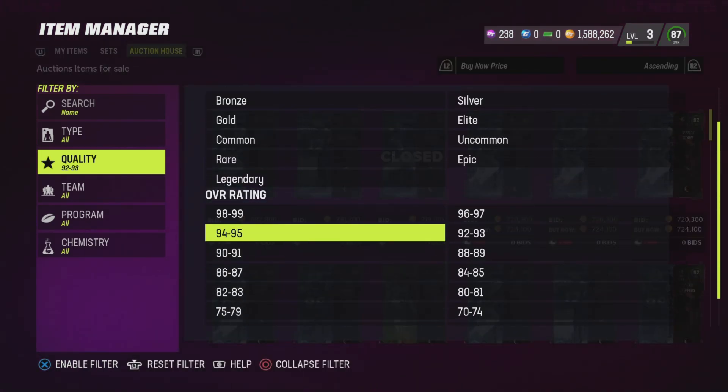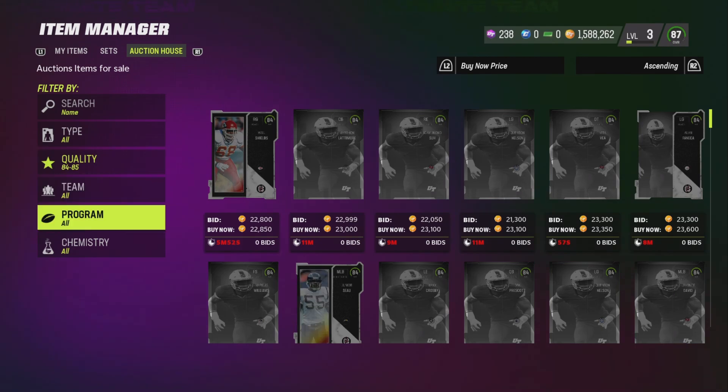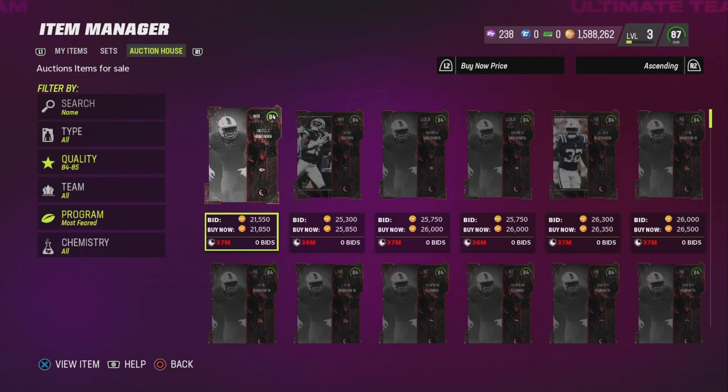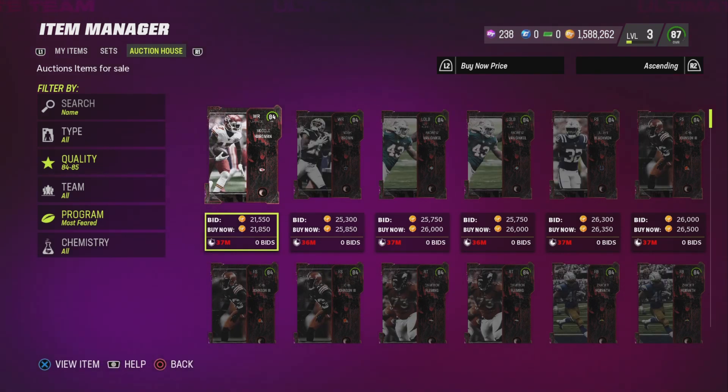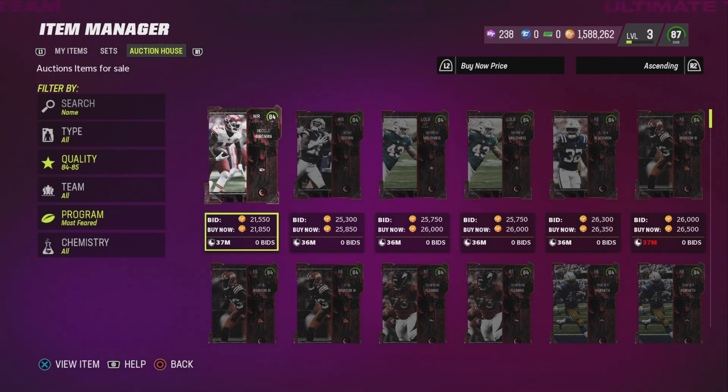This is a good filter for Most Feared — actually my favorite one so far, the best one in my opinion. When the promo first came out and people were opening a lot of packs, you could buy these cards for like 18 to 19,000 and then sell them for like 28,000. That's going to be the same thing later on this evening from 4:30 to 8:30 Eastern time. People are going to be opening a lot of packs, cards get put up cheap, you buy them and sell them for much more — it's just a great way to make coins.